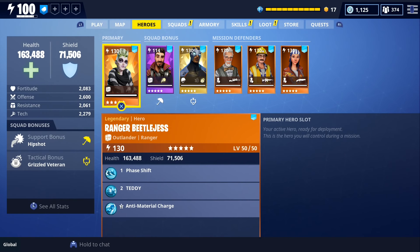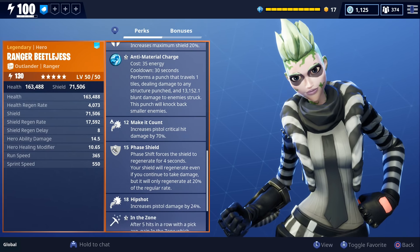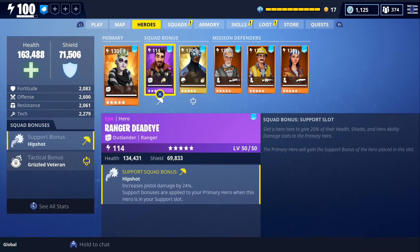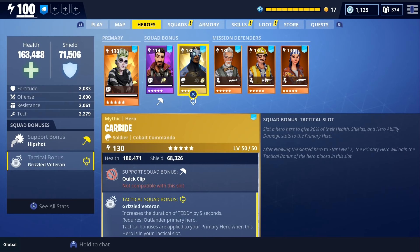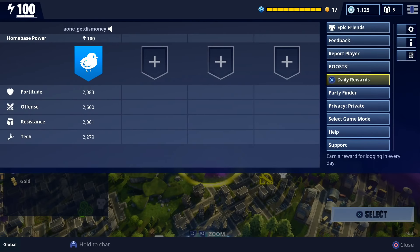For our loadout, we have Ranger Beetlejess in our primary slot because she has a few perks that help you do more damage with pistols. We're going to have Ranger Deadeye in our support slot because that's also going to increase our pistol damage. And we have Carbide in our tactical slot to increase the duration of our teddy. We're going to be doing this level 100 deliver the bomb mission, and we're also going to be doing it solo.